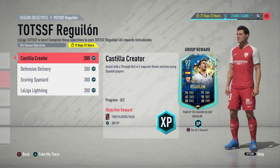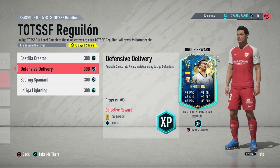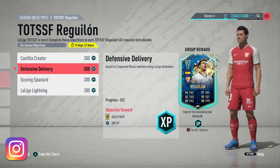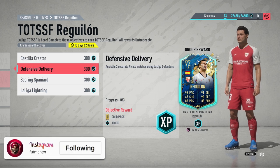Taking a look at how to complete these objectives - the first one, Castilla Creator and Defensive Delivery, can be done together. Both involve assisting and EA have made them extremely similar, so they're very easy to complete together. Assist with a through ball using Spanish La Liga defenders in three rival games. It doesn't need to be a win, so you can get this in any rivals game even if you lose - just don't quit and push through.